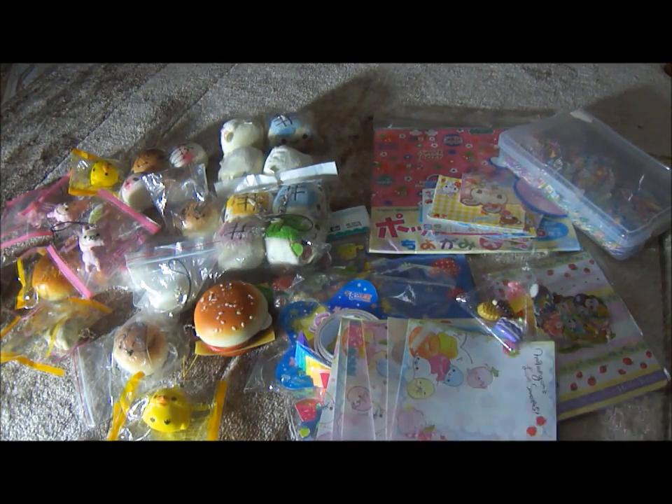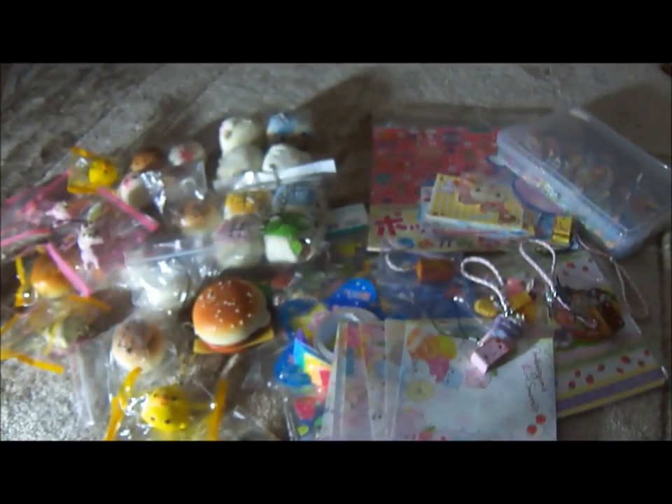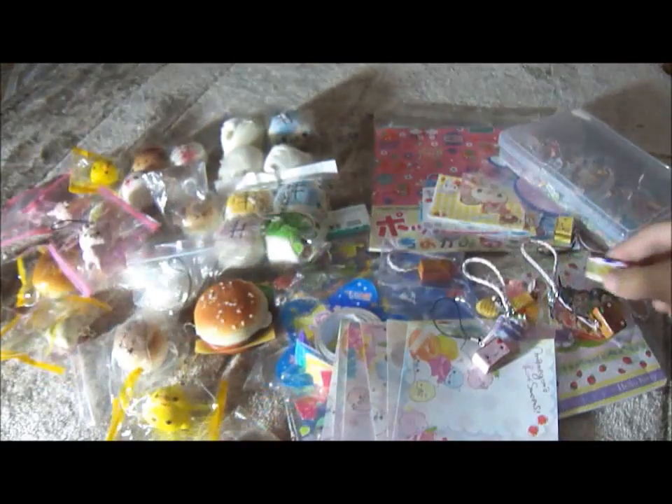I also have four bread charms — a strawberry, yellow, chocolate, and the regular color of bread. They come with braided elephant straps and braided pink and white straps. I also have this random little pin — it's a little panda. I have a random deco tape which has little mushrooms.